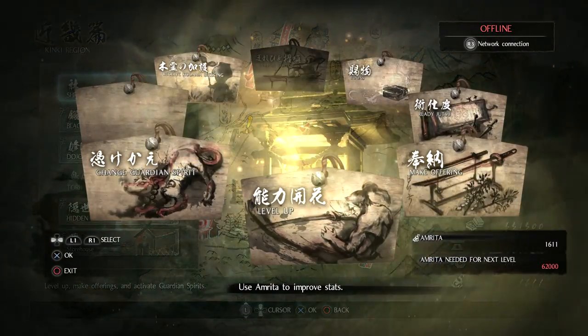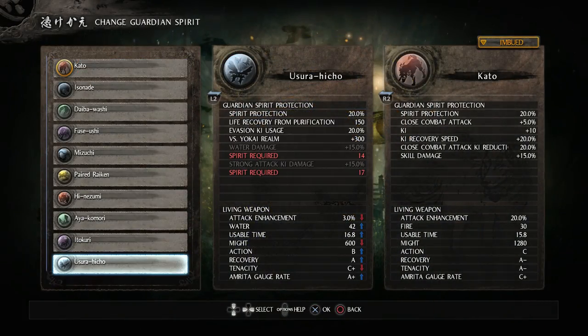I'm ready to go. I just want to try out my new guardian spirit, Usuda Hicho — the butterflies. You get life recovery from purification of 150; that is every time you do a ki pulse or a perfect ki pulse. It doesn't matter if it cleanses something or not, you're going to get that life, which is really nice. And you get 20% evasion ki usage, also very nice. And we get 300 versus yokai realm, which is insane — absolutely insane.